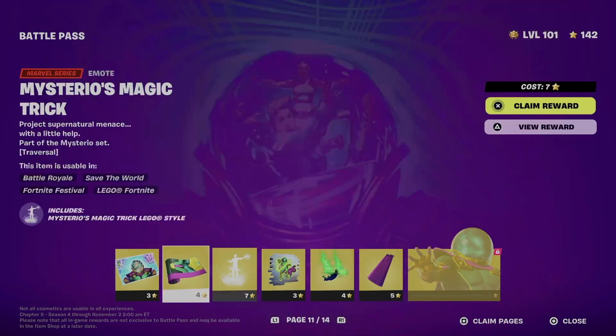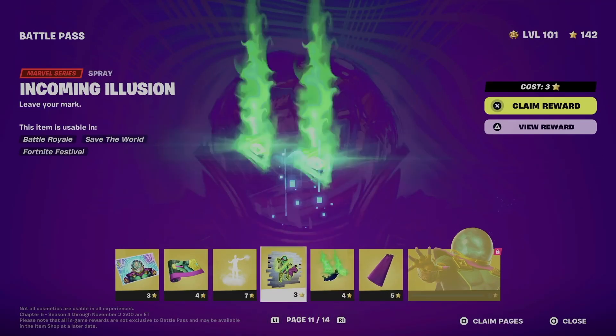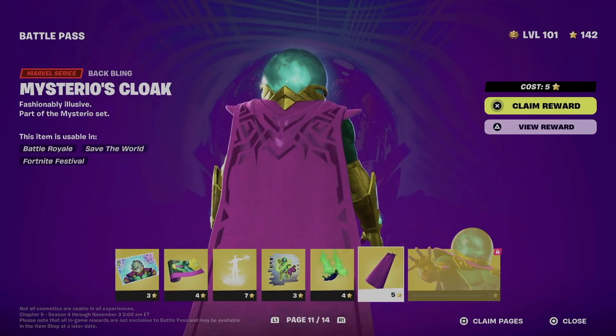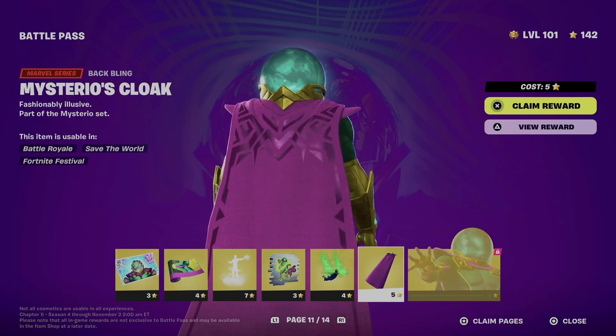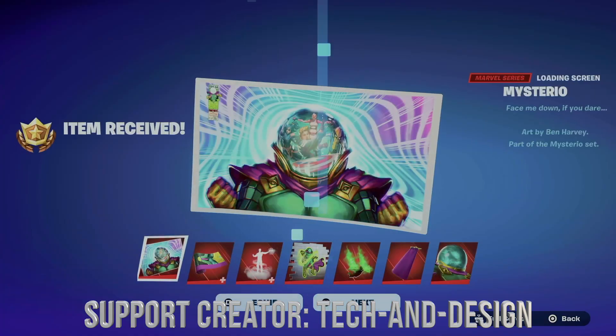To unlock this skin that's fully locked, you do have to claim everything before it — so that means all of these things here. The easiest way to do this is just to claim pages. On the bottom right side of your screen you're going to see 'close' and 'claim pages.' For me that's square, so I'm going to hit square.